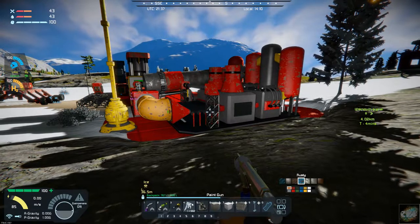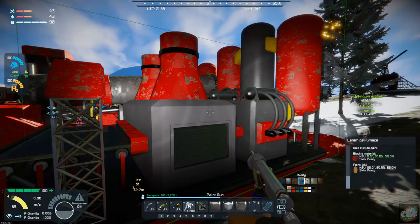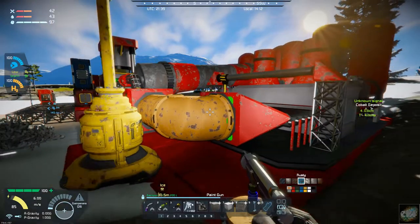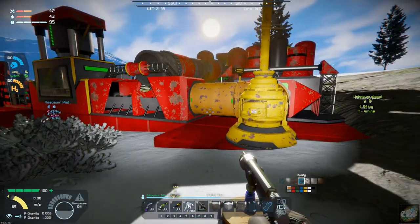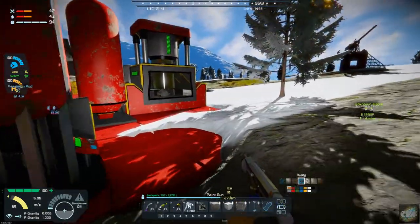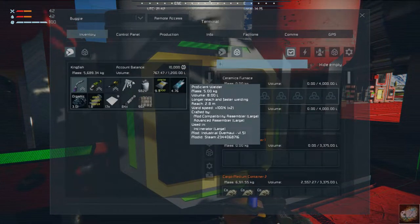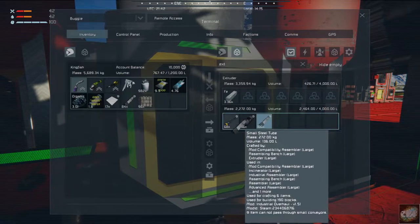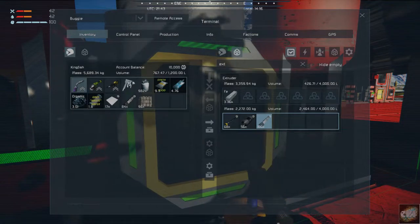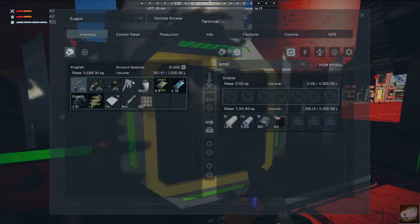Okay, I have the ceramic furnace in and it looks pretty good — it fits pretty well here. I've got it connected up with just pipes and I like the look of that. It is all tied in. I can access the other ports from here, so if I wanted to go to the extruder I can grab my stuff out of here, and if I needed to go to the smelter I can get to it.